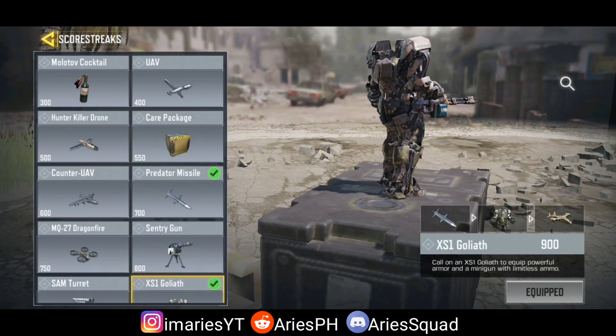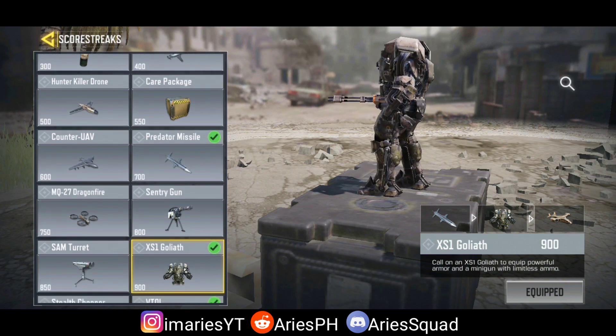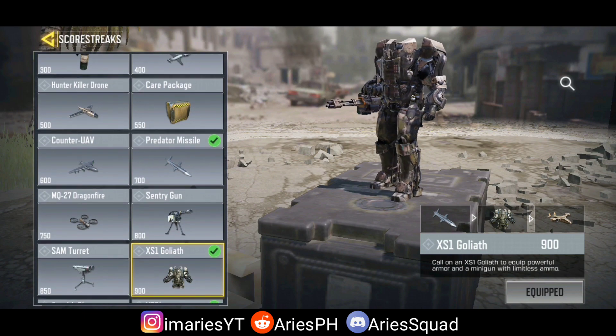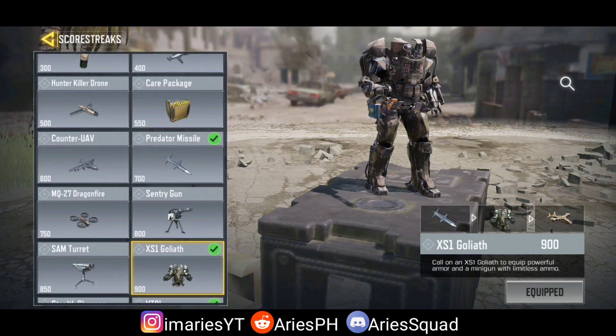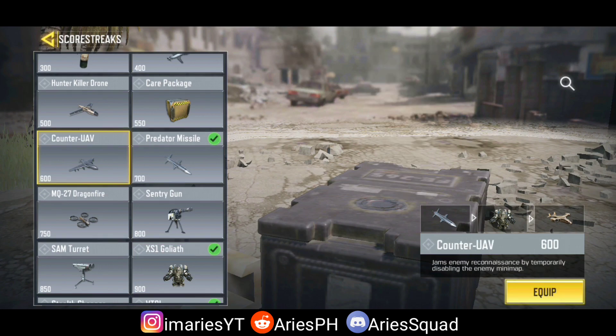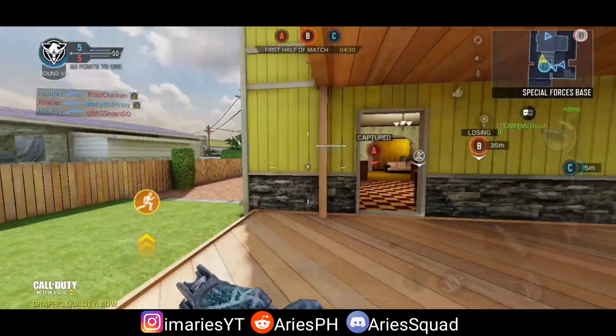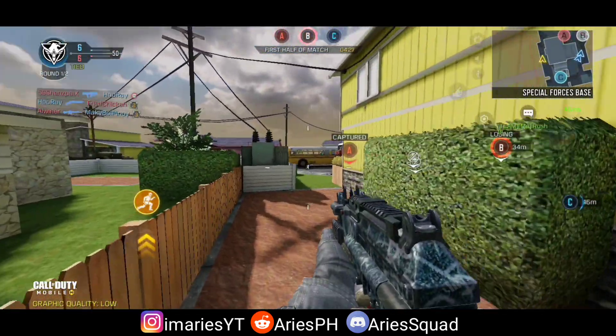It is totally free — you just need to complete the task. Finish the task to get it; if you don't, you can buy it at the store, which costs a lot of credits. Call of Duty Mobile scorestreaks are your reward for playing well, and they offer tools that can help you turn the tide of the match.